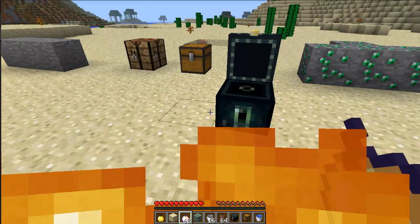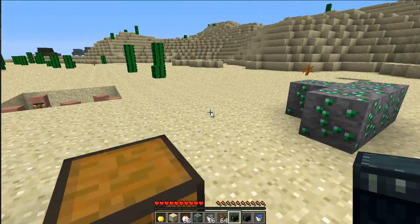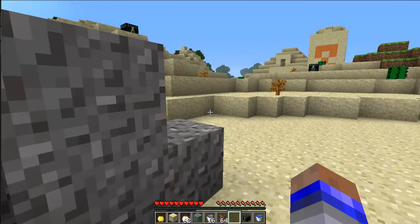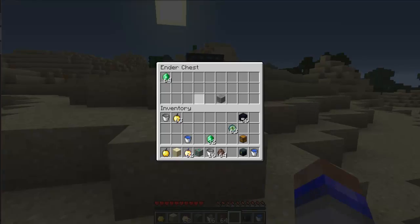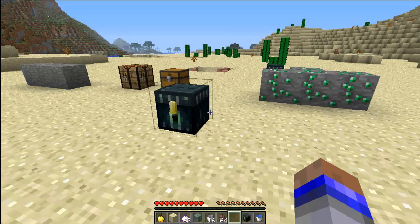Next is the ender chest. This works just like a normal chest except it can be accessed anywhere. The way to make it is you take obsidian and surround an eye of ender, and you get an ender chest. You can put one anywhere and access the exact same items that are in any of these chests — put one in the nether, one in your main world, and you'll be able to access the items anywhere. You can double them just like any other chest. They're a little bit hard to make, but it is worth it.